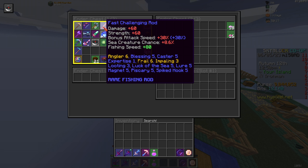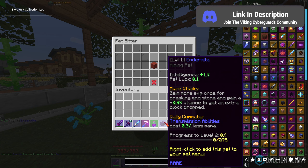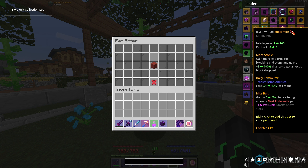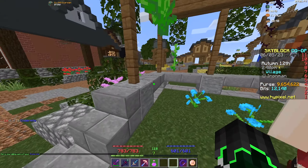Our endermite pet is actually ready to pick up — it is now rare. The reason I got an endermite is: one, for the Transmission ability that costs less mana; it's not much now but as we upgrade it'll be higher. When it gets to legendary we get Mighty Bait, where we gain a chance to dig up bonus nest endermites per pet luck — which means we can just make more money doing the end strategy. Let's whack this bad boy back in and get him to epic, and eventually upgrade him to legendary.